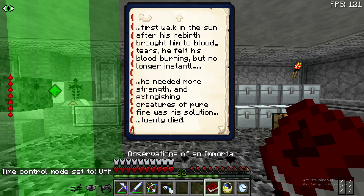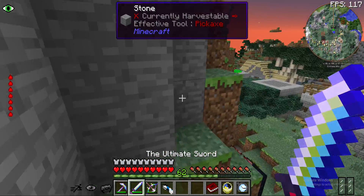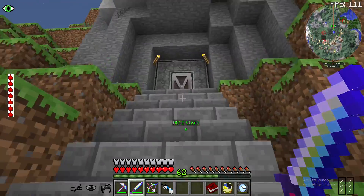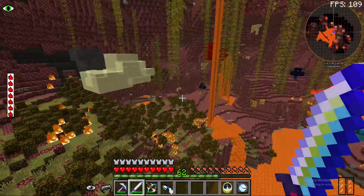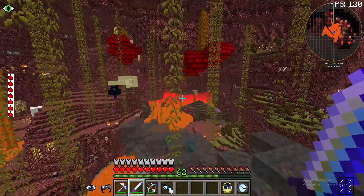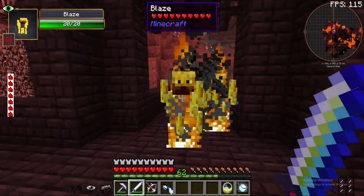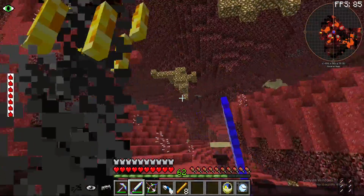Okay so we need to kill twenty things of fire. We have no more portal because the moon ate it. Alright guys, we need to find a nether fortress and kill twenty blazes. There's a fortress - ideally we'd find a blaze farm but one, two, three - hey there is a blaze farm!